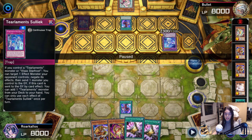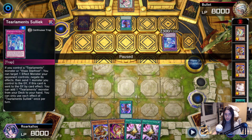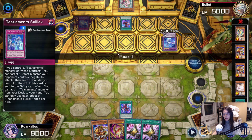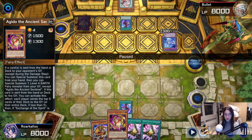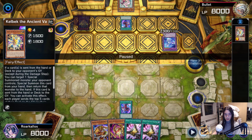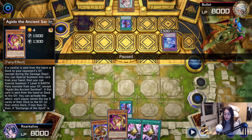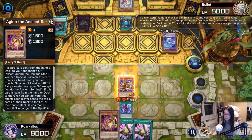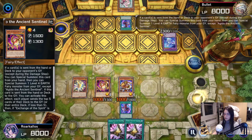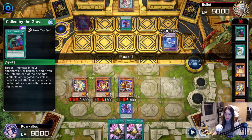I know for a fact I'll be able to use Talents this turn. I deliberate about whether I should activate Mudora's effect, or if I should just normal summon it. If I normal summon Mudora, Bullet will use Scream. And if they use Scream, I can use Agito. And if I can use Agito, I can reborn the Kelbeck in my graveyard. So in other words, by normal summoning Mudora, it's a bait that converts two cards into three bodies. Bullet doesn't hit anything off of their Scream, so I'm still not able to trigger Talents, but I now have three level four bodies. This is a start.